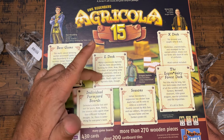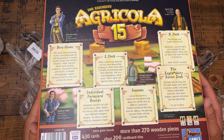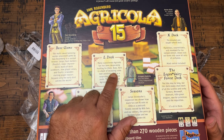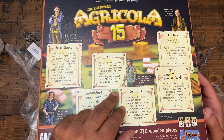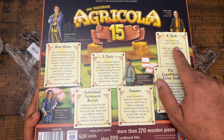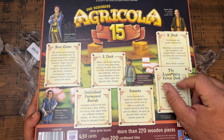So you get the L deck. I'm not familiar with the L deck, the X deck, or the legendary forest deck. This is all kind of new to me because I've played the basic Agricola version without any expansions — I've always played it that way. The L deck says many passionate Agricola fans have been desperately hunting for it — now here is a best of, including some new additions and event cards, just Agricola style. Then the X deck: the dreaded and sought-after X deck. Mysterious, unpredictable, and revamped for the revised edition.